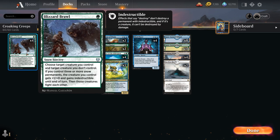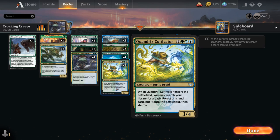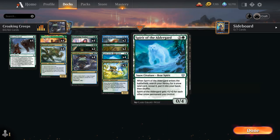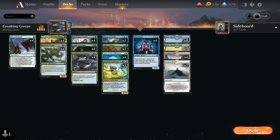We have the full playset of Blizzard Brawl for cheaper interaction — the Snow Sorcery that lets one of our creatures fight an opponent's creature, and if we control three or more snow permanents, our creature also gets +1/+0 and indestructible until end of turn. Finally, two copies of Augur of Autumn let us look at the top card of our library at any time and play lands from the top. As long as we control three or more creatures with different powers, we may cast creature spells from the top of our library too — lots of synergy with Evolving Wilds, Spirit, and Master of Winds.